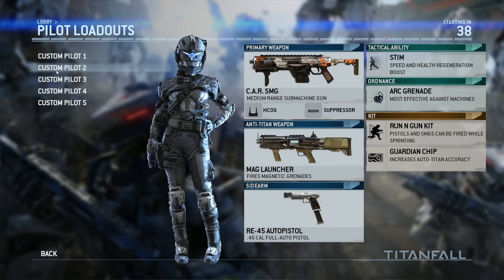For my next class — this is the one I run with most often. In my earlier stages I ran with the R97, but I'm not very particular on which SMG is better. I like both a lot. Here you see the CAR SMG with a good sight on it. I went ahead and put a suppressor on it even though I usually don't do that because of the damage drop.